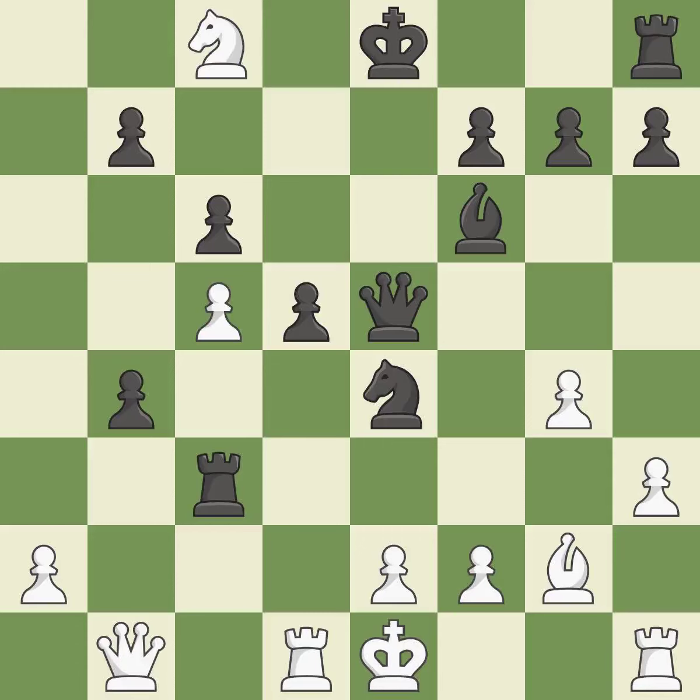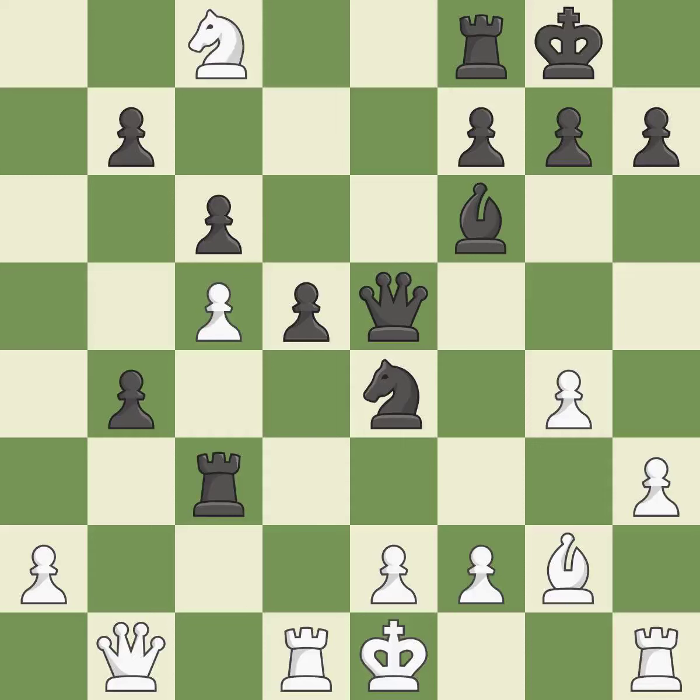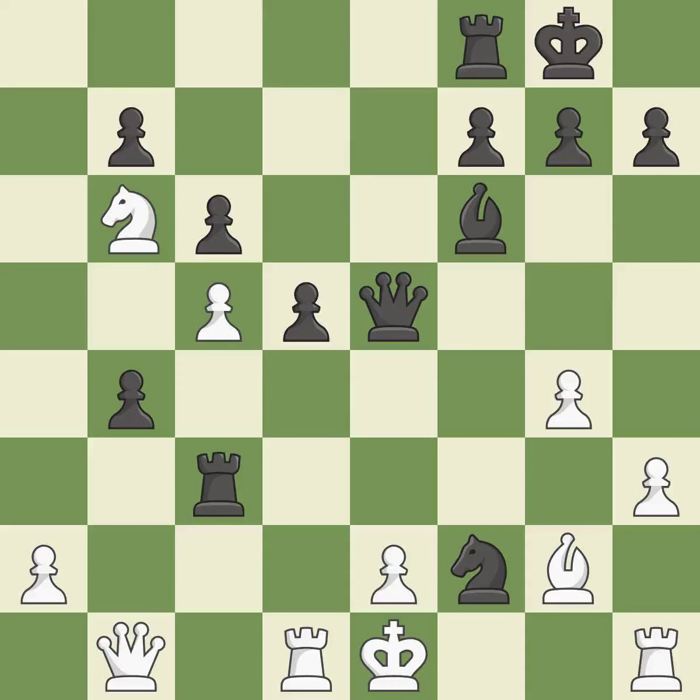The queen is therefore moved to safety — this poses a knight-winning threat; it is ideal. This wins a knight's tempo while also developing a piece — it is quite good. The knight now occupies an outpost, a secure square in the opponent's territory. This threatens to win a pawn — it is good. That was a great move and very hard to find — it is brilliant. This allows a forced checkmate — it is an inaccuracy.